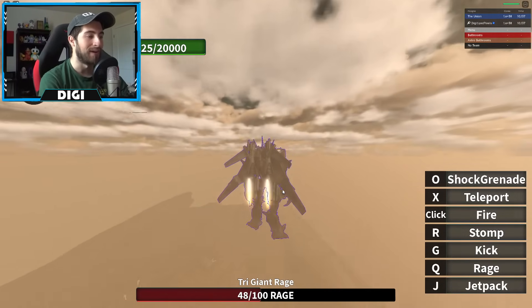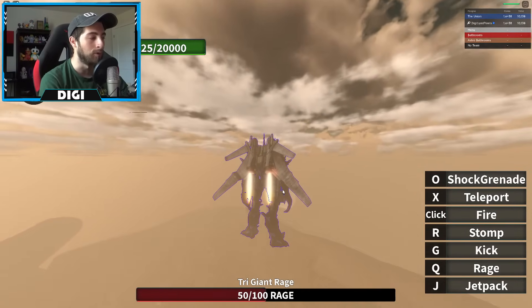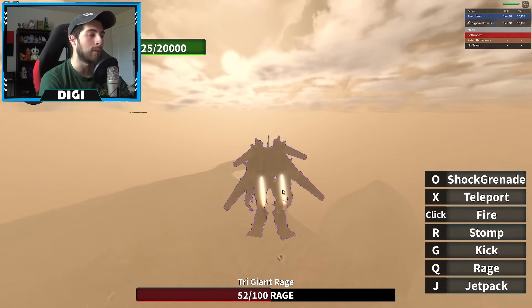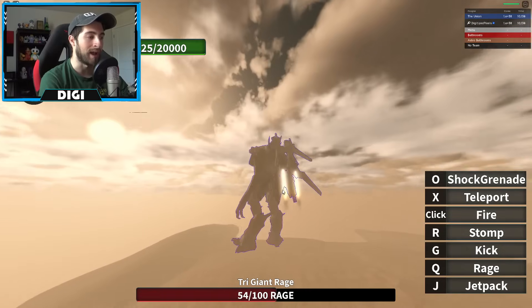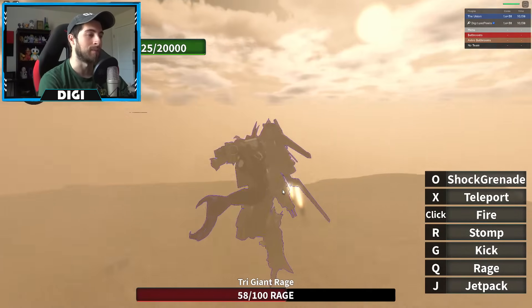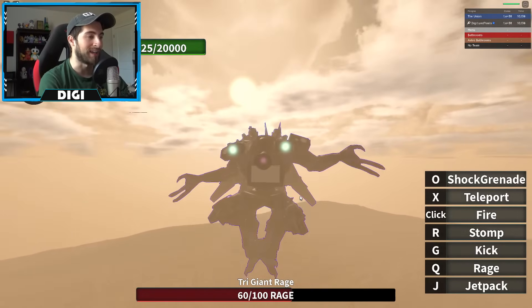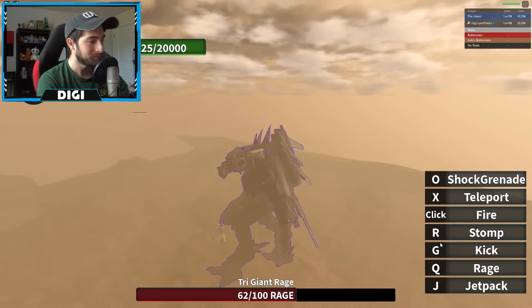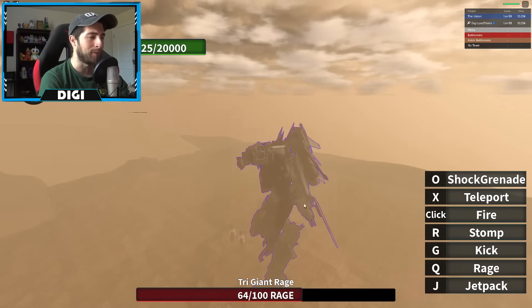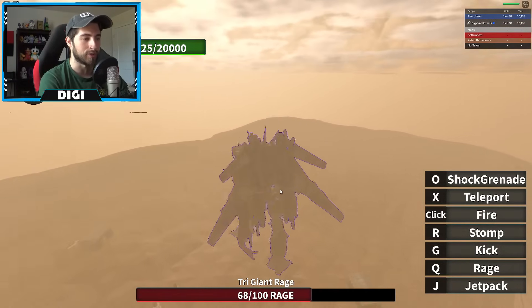Q is obviously for the rage, which hasn't been filled up yet. Then we've got jetpack, which puts us into fly mode — I kind of like it though, it feels like more freedom to move around than some other flying characters in skibidi toilets. The falling animation is pretty nice too. It looks like he's just freaking out. The rage bar seems to be filling up faster now than it was before, which is very interesting.